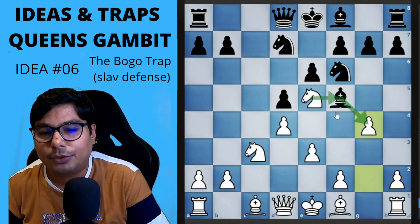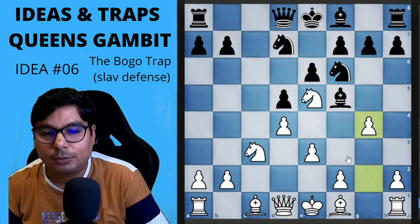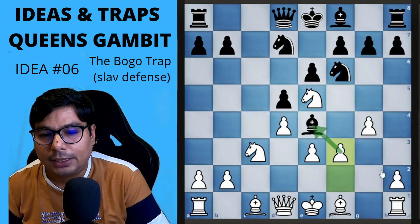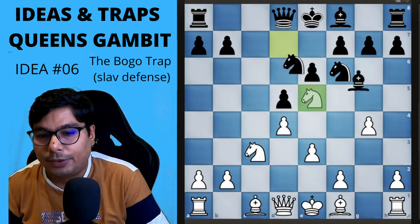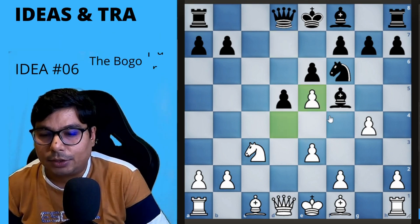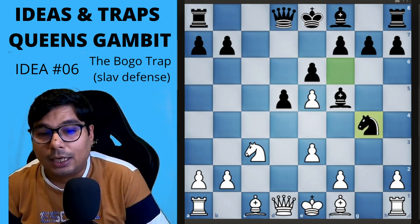If he captures, you capture back, he captures, then you capture — so you are going to win two pieces. He cannot allow that, so what are the possibilities? One possibility is he may come over here, and if he does, you immediately attack him with bishop f3. The other way, if he captures you, you capture with the d-pawn, which is also a relatively good position for you.